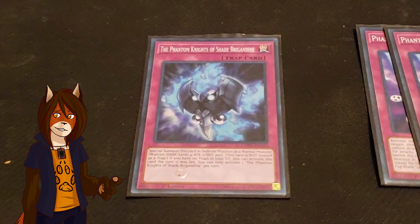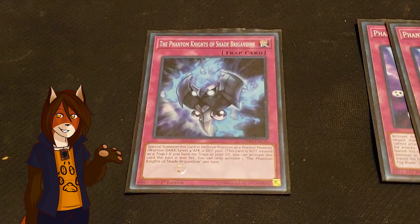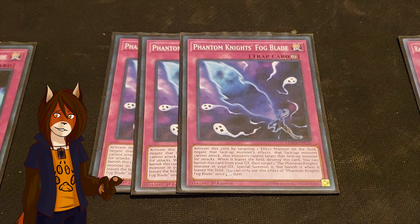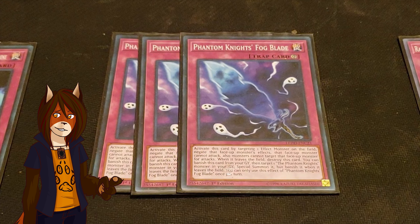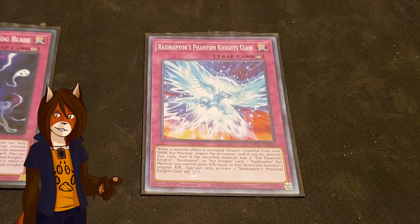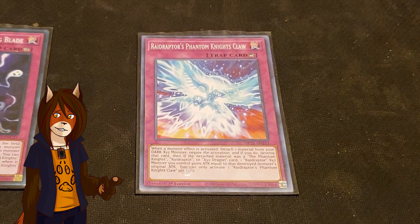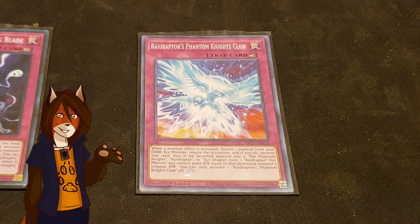Then the trap cards. We have one Phantom Knights of Shade Brigandine, a convenient searchable extender — it's a type 2 trap monster that can also be activated and summoned on the turn you set it if you have no other traps in the graveyard. We have a playset of Phantom Knights Fogblade, standard equipment for any PK mix. It targets and equips to any effect monster, and that target cannot attack, cannot be attacked, and its effects are negated. And as a hard once per turn, you can banish the trap from the graveyard to target and resummon any PK monster from your grave, but it will be banished if it leaves the field. We have one Raidraptor's Phantom Knights Claw, for when your Fogblade isn't fast enough. It's a counter trap that detaches material from a dark Xyz you control to negate and destroy a monster's activating effect, and if you detach a Phantom Knights, Raidraptor, or Xyz Dragon card, it also gives a Raidraptor monster you control attack equal to the monster that was just destroyed.